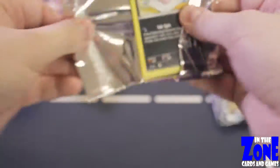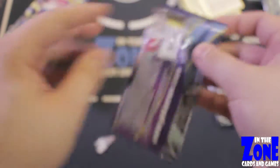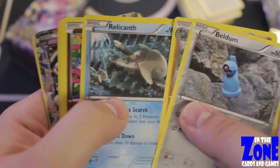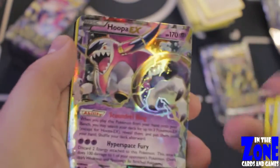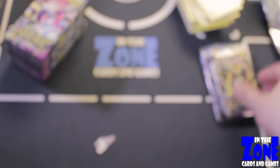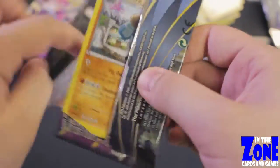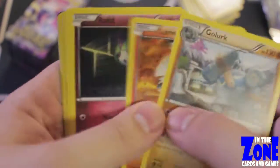Let me see the treasures that wander inside of you. We went through and there was nothing — that's probably why it didn't want to be opened, because it knew it didn't have the treasures we're hunting for. We got another Hoopa EX. Sorry to kind of spoil it there, but that's cool. So we got a Hoopa, but we didn't get a Full Art Hoopa. The Full Art looks so nice in this set, and that's why I'm really hoping to get one — it looks fantastic.